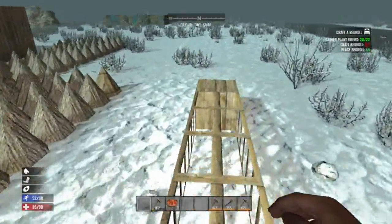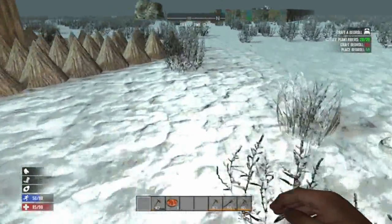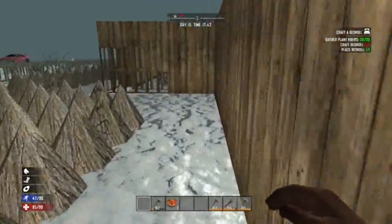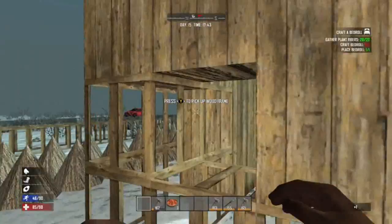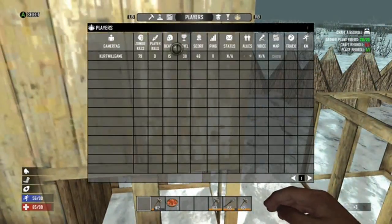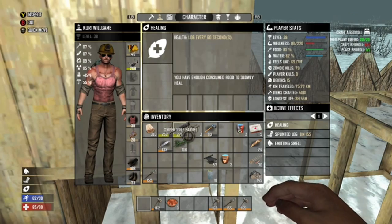It's a lot faster getting wood here, lots more efficient than going out for it. We know we need forged iron — can we make that? Do we even have a recipe for that?